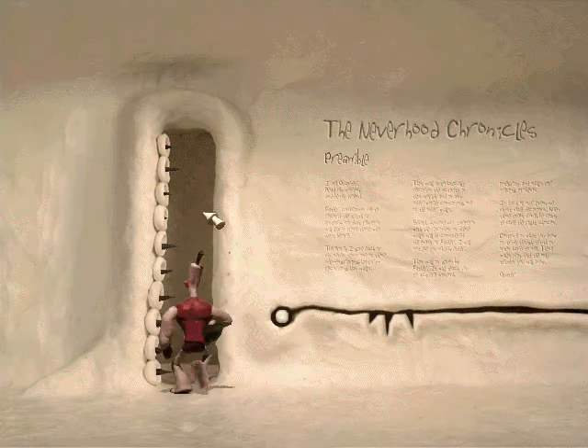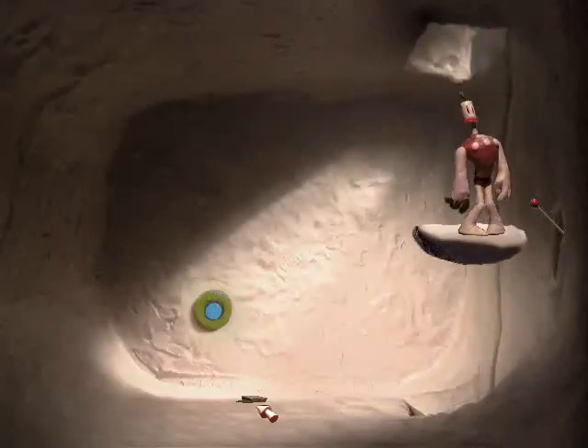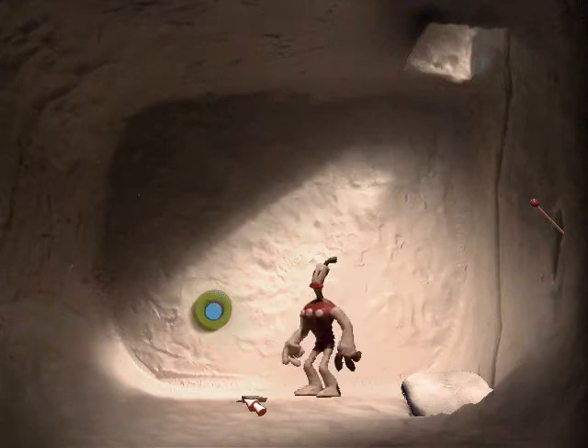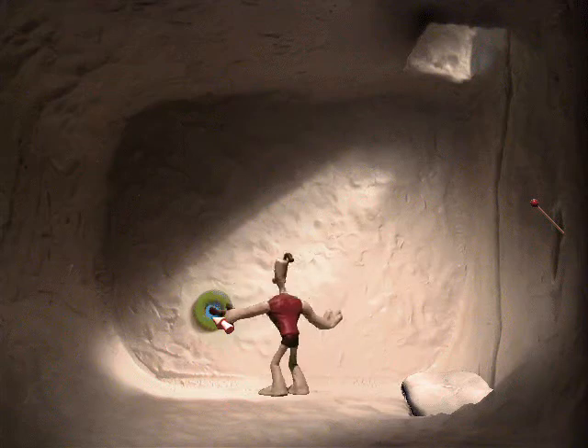Let's begin. The first thing you're gonna wanna do is hit that little button I hit, and it'll open up those spikes, and you will take an elevator down to the ground to find a button, a lever, and a disc. Most invigorating. So we're gonna take the disc, of course, and you always wanna push buttons, because buttons are your best friend in this game.